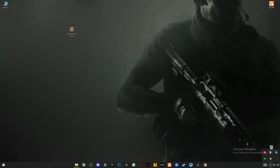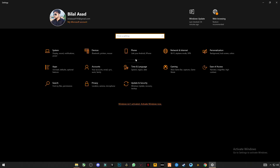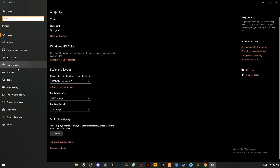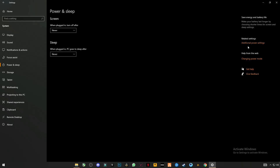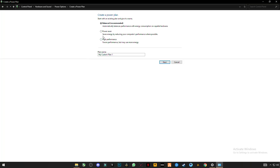Now you guys have to open your Windows Settings. Go to System, then go to Power and Sleep settings. On the right side you will see the additional power settings — click on it. On the left side, create a power plan, click on High Performance and name it something like 'Warzone', then click Next.